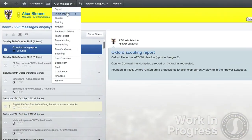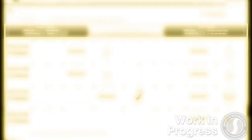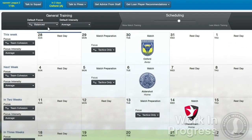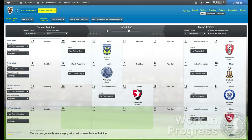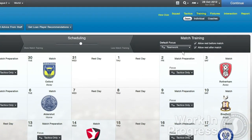As with previous editions of the game, you can still set general training settings which will run automatically throughout the season, looking at where you want your team to focus their attention and the intensity in which they train. You can also set match training preferences and decide whether you want your players to take a rest before or after a match, or even get them straight back on the training pitch after a poor performance.